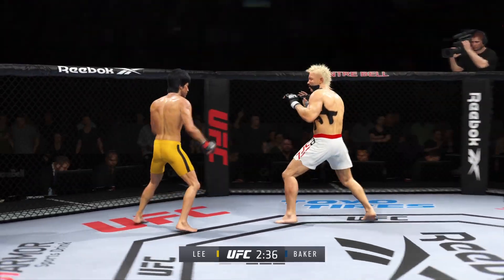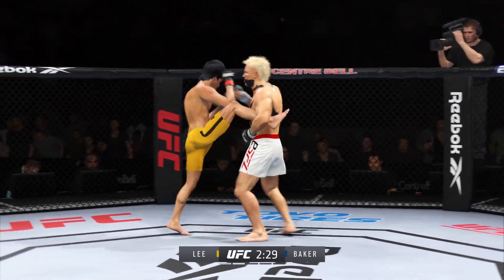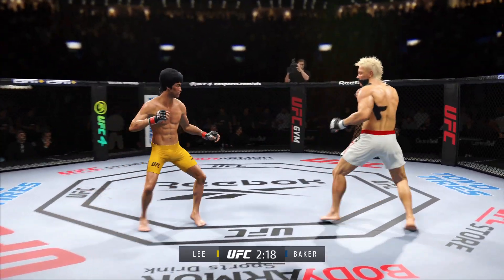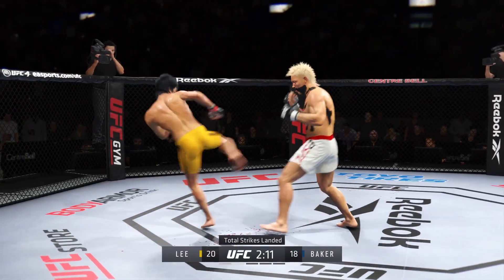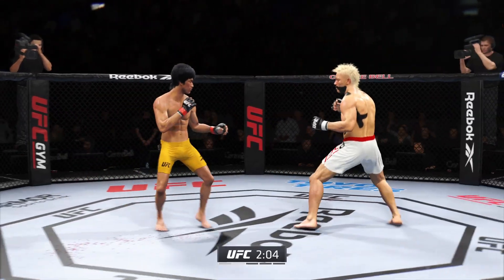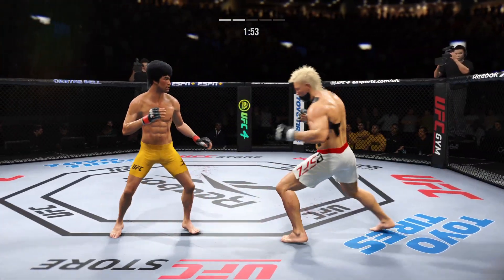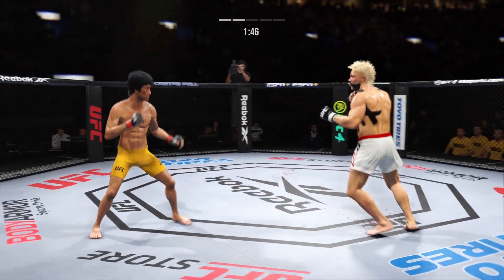Nice kick. He caught that kick there. A nice straight punch there after he caught the leg — he decides to punch out as opposed to going for any takedown. Perfect head kick there. Two minutes to go. Lee's hook shot there looked pretty good, but blocked by the defense. He has a commitment to kicking tonight, and it shows.